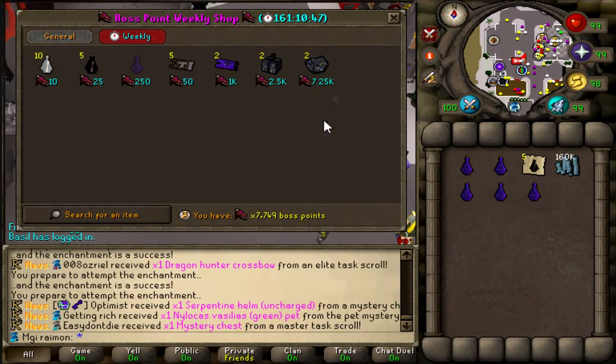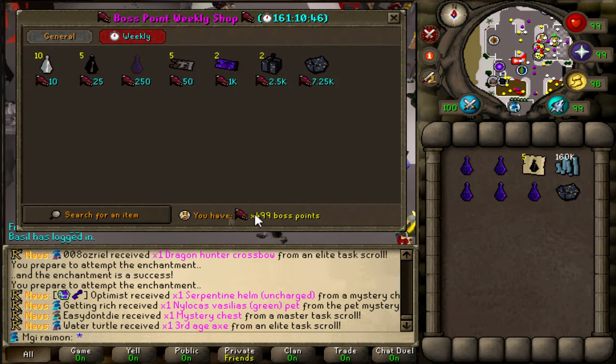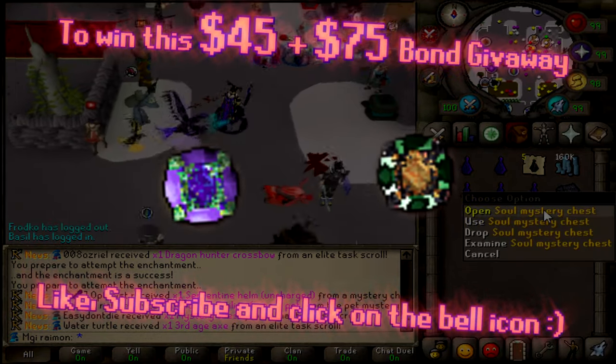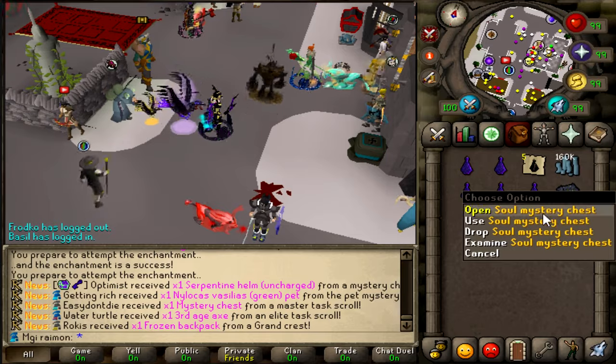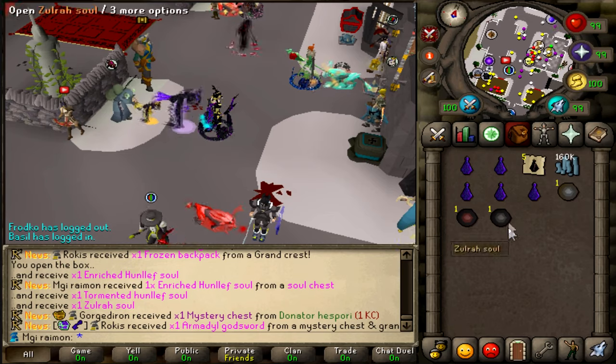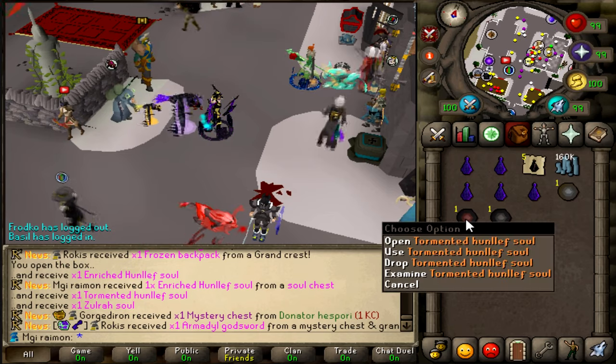Apparently in the new Boss Weekly Shop you can now get Soul Mystery Chest as well for 7.25k boss points. Quite expensive, but just means I gotta up my bossing gains. Go ahead and open it. Anything good? Enriched Hunlev Soul. Okay, that's a guaranteed rare, I believe.